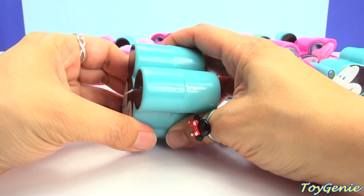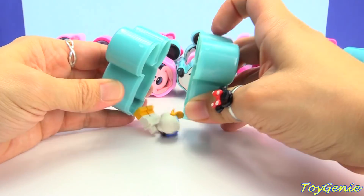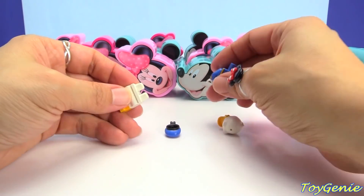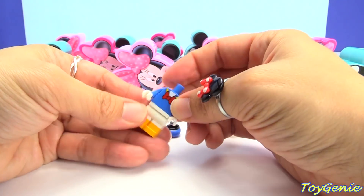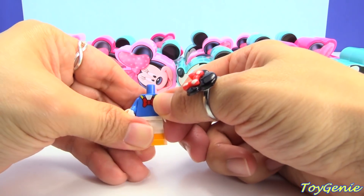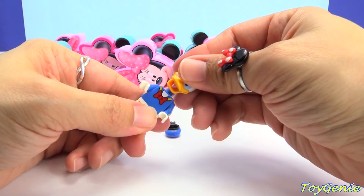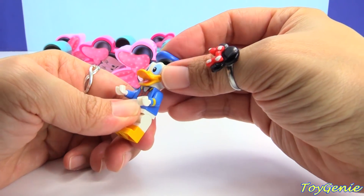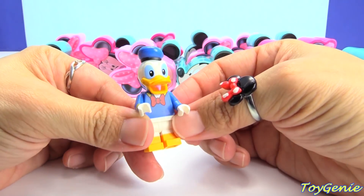Let's check out this Mickey. Here we have Donald Duck. Let's put his body on his legs, and then we'll put his head on his shoulders, and then we'll give him a little hat. There we go.